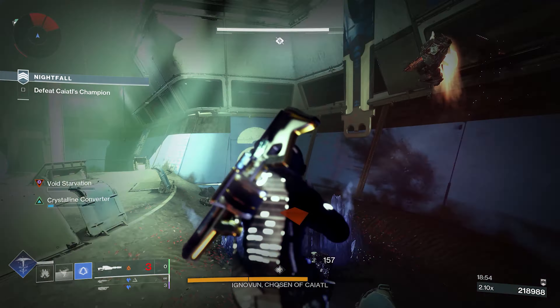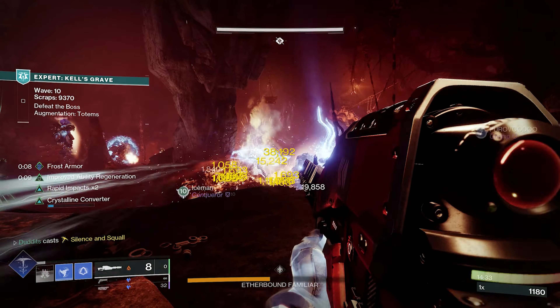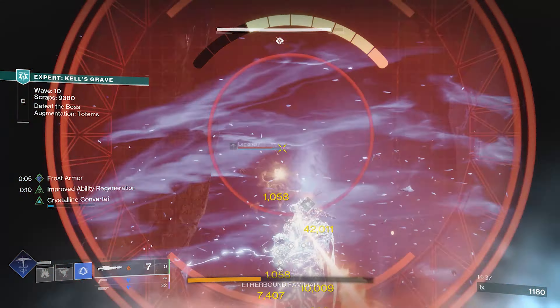Once you've got everything going together, there are loads of different little bonuses — like using your stasis crystals as gunpowder gambles to cause massive shatter damage. On top of that, you'll slow and freeze targets causing ignitions, anything around that target gets destroyed, and you're doing extra damage from all the shatter effects and ignitions. You've also got grenade launchers this season to add weakening on there as well.